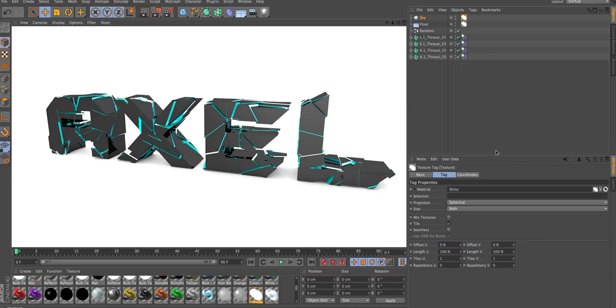Today I'm just gonna be showing you how to pretty much make this text. It looks pretty cool. I added some ambient occlusion and some fluoride. It looks really cool.